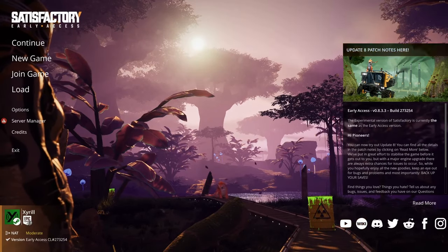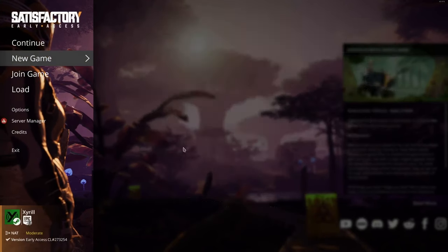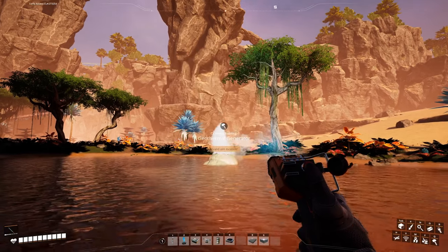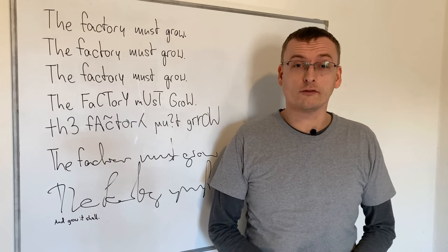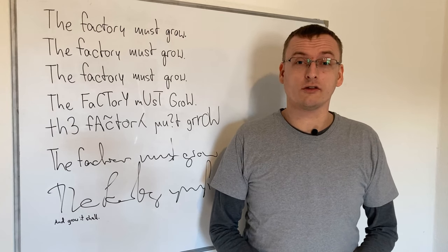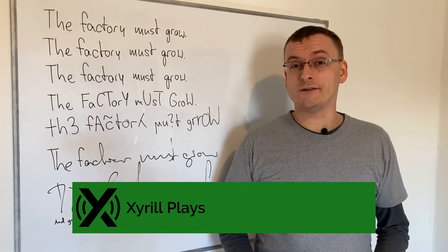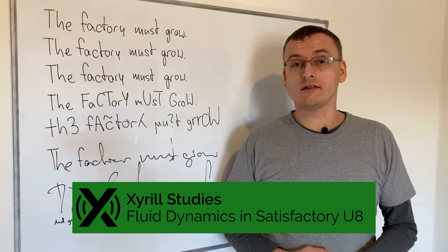When Satisfactory recently released Update 8, I wanted to get back in the game and try out the new features and quality of life updates. I had some ideas for new factories, but first I would need to build some power generation. What was supposed to be just some quick prep work turned into over 60 hours worth of exploration into how fluid dynamics work in the game. Today I'm going to show you how I failed, how I recovered, and how you can avoid my mistakes in your own builds.